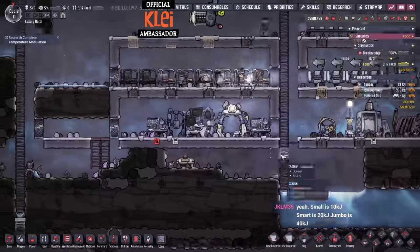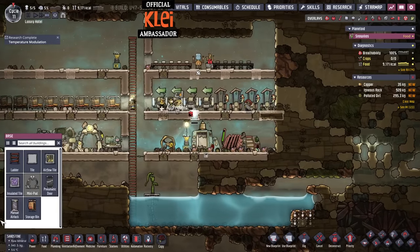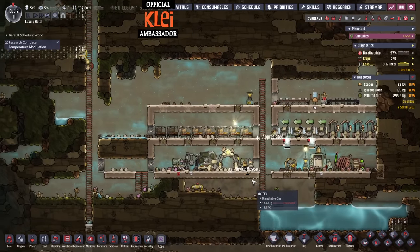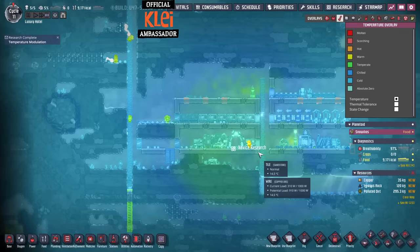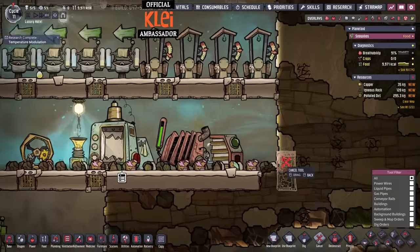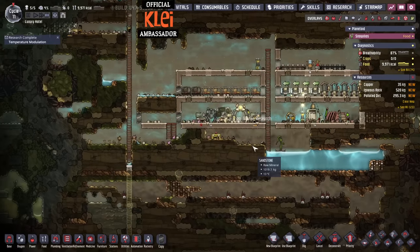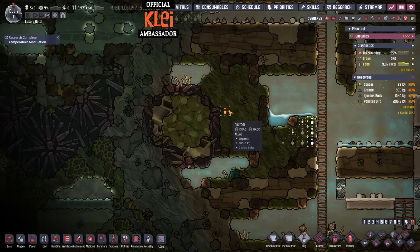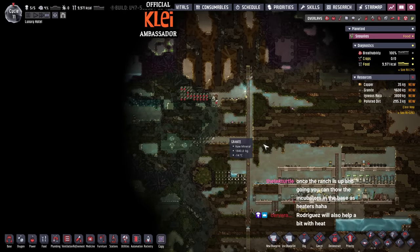Should we do some ranching? We could set up a hatch ranch since it's more temperature resistant — maybe we'll move off to the side. We want to use igneous rock for insulation as it's a better material. Unfortunately we only had enough for two tiles — not going to work. We'll insulate the base in to help keep temperatures stable, then start working on a heating loop. Probably Rodriguez first, then heating loop after that.